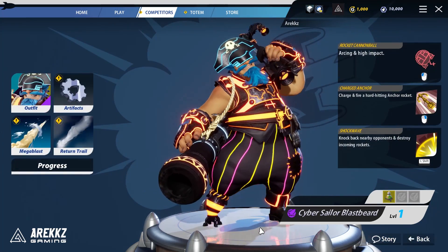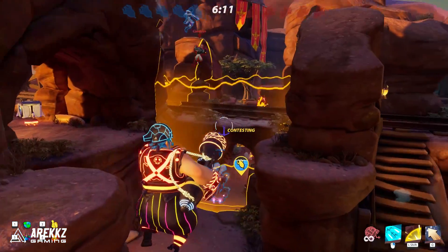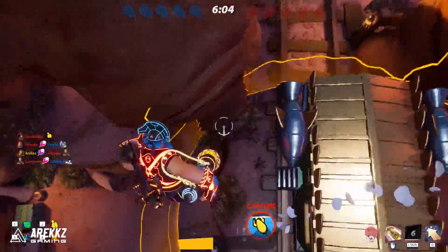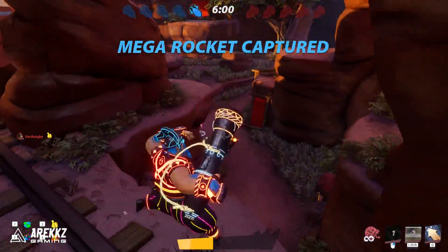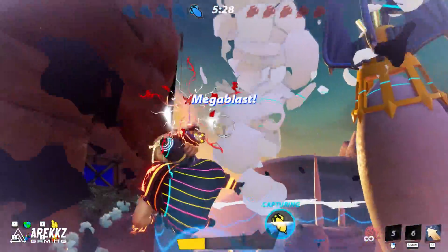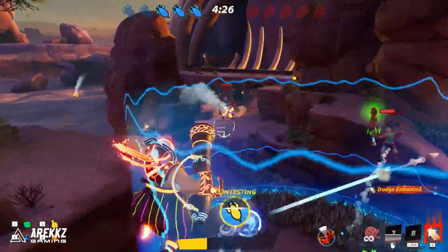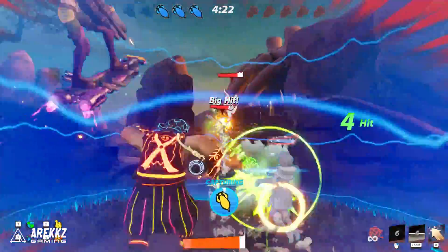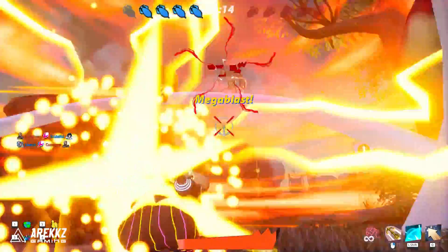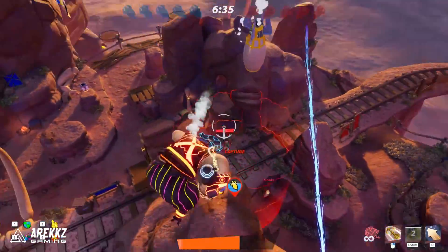My personal favorite character is Blastbeard — yes, because he has a beard and he's also a pirate. His primary is the Rocket Cannonball, an arcing high-impact projectile. It hits hard but the arcing nature means you have to factor in trajectory and travel time. He has the Charged Anchor where you hold to charge and release to fire a hard-hitting anchor rocket, great for finishing off opponents at mid to high percentages. He also has a Shockwave — an AOE knockback making him probably the best character for holding points, since it pushes everyone back, destroys incoming rockets, and can be used as a dodge for a bit of invulnerability.